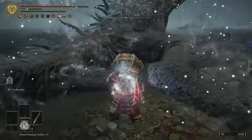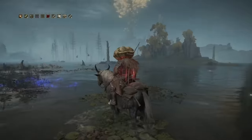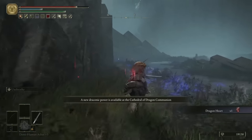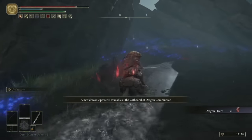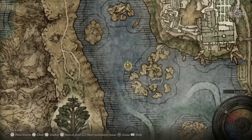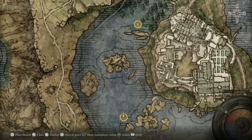Before we get into tip 1, you're going to need to know how to gain access to the Academy in the first place. To do that, you need to grab the Academy Glintstone Key, which is on a body just behind this dragon. You don't actually need to kill the dragon like I did here, you can just run past him. To get there, just go directly north from the Temple Quarter Site of Grace to that group of rocks there.